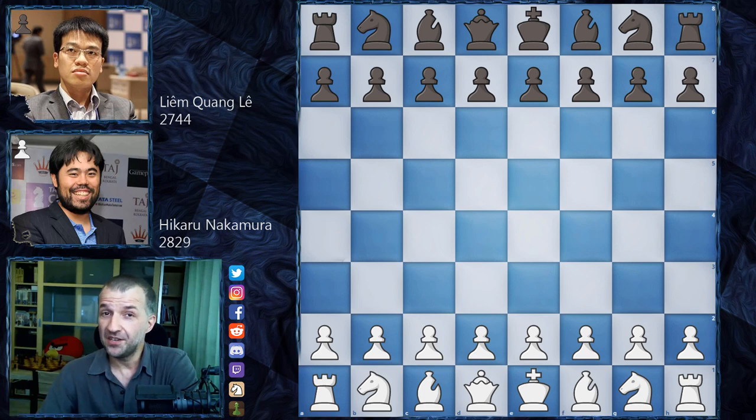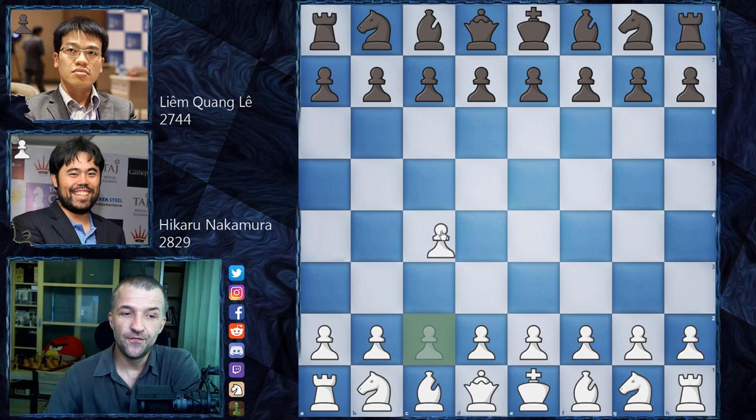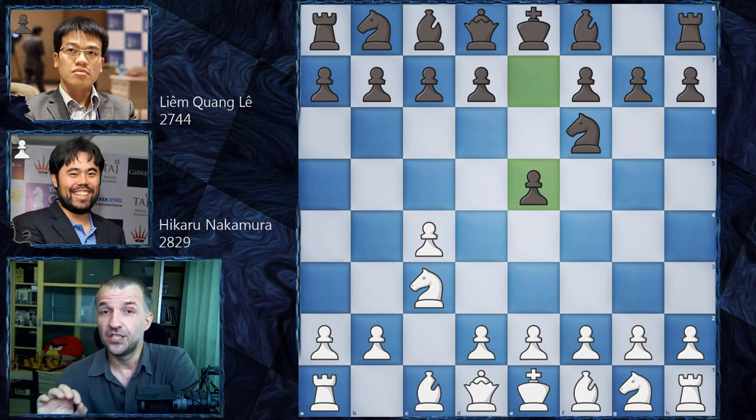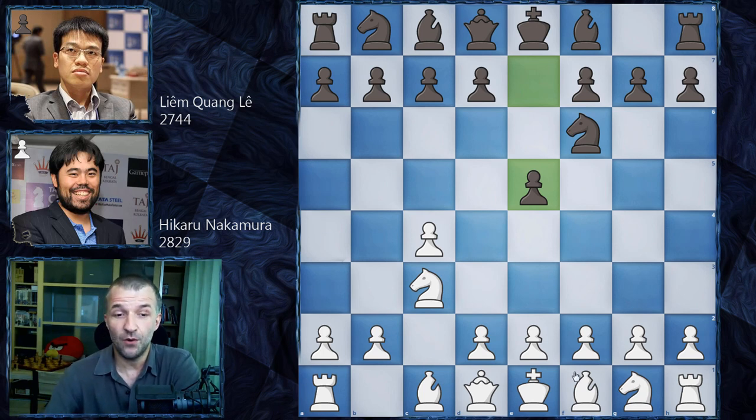We have c4 by Hikaru Nakamura, Nf6, Nc3, e5 — a standard line of the English Opening. This is actually the Sicilian Defense reversed, so white has one extra tempo. It's the King's English variation with two knights, and now after Nf3, Nc6 we have the four knights variation.